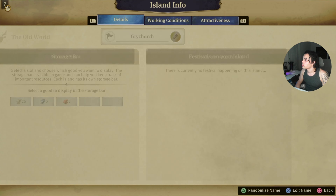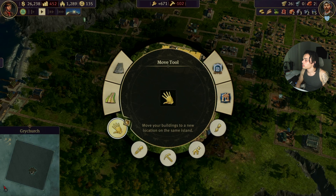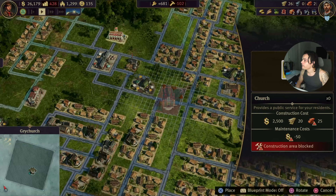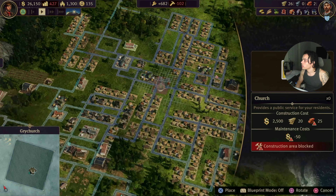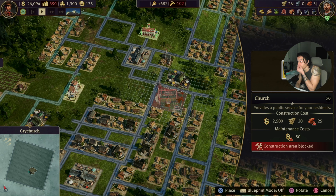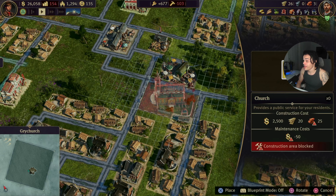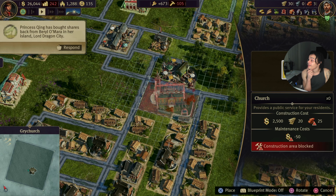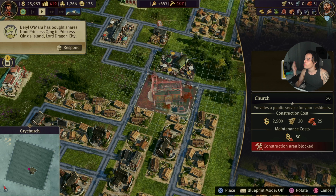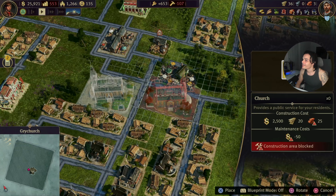Island info — give me the island info. Working conditions. Attractiveness. I'm trying to figure out... what is this? A church. Ooh, okay. Maybe we could put the church right here. How far does the city go down here? I think this is perfect, actually. Maybe flip it. This would actually be kind of perfect. What is this right here, though? Is this a pub? I don't think that's a good idea putting a church right across the street from the pub. Hey, maybe after Sunday praising whoever they praise, we could put it right across the street from the pub and they want to get a drink with their friends. Let's put it right here.